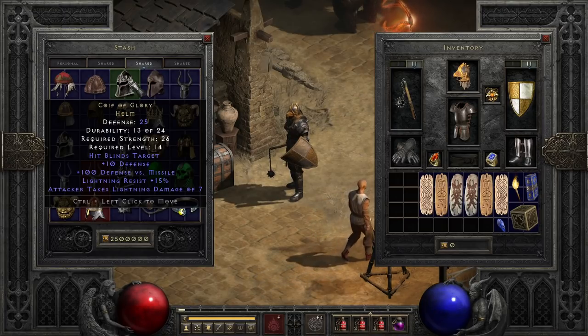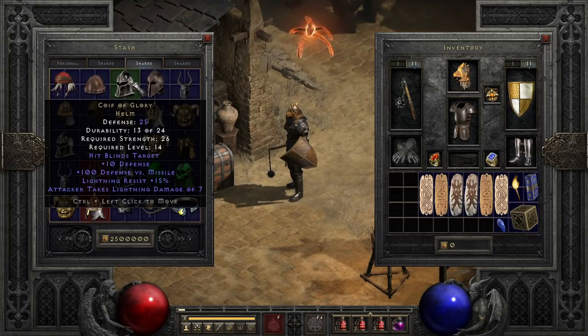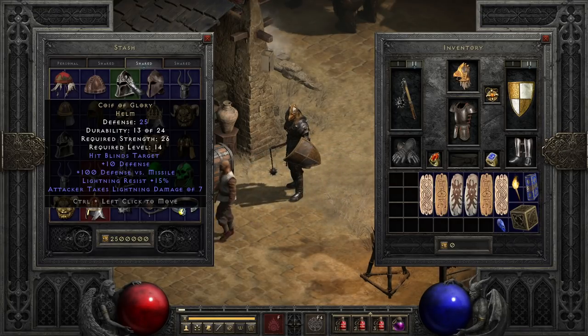After that we have Coif of Glory, the blinding helmet. While not something likely to be used into the endgame, it can be an interesting early tool for ranged or fast attacking characters, thanks to the blinding effect, lightning resist, and improved defense against missiles, which can help out in some early areas — but it does get quickly outclassed as you approach the mid-game.